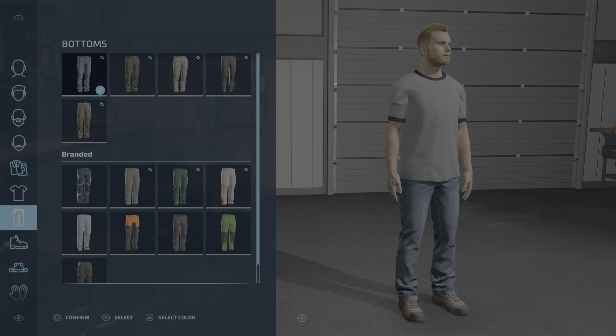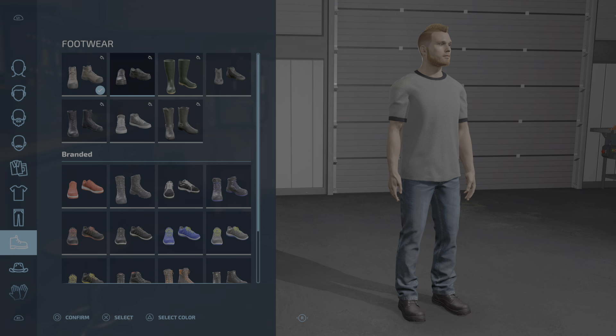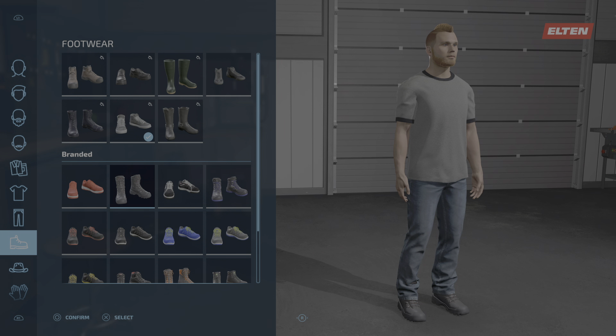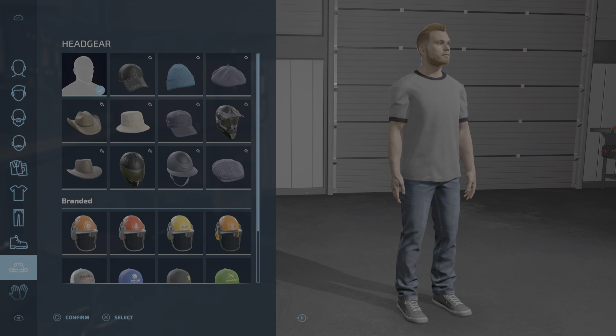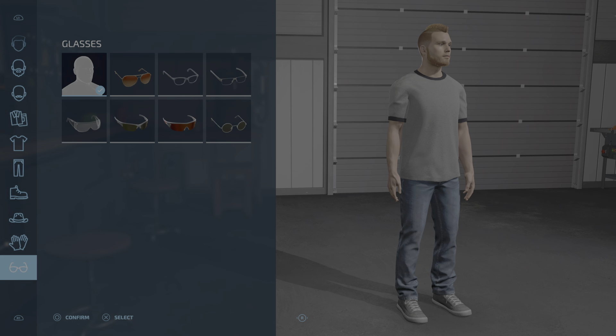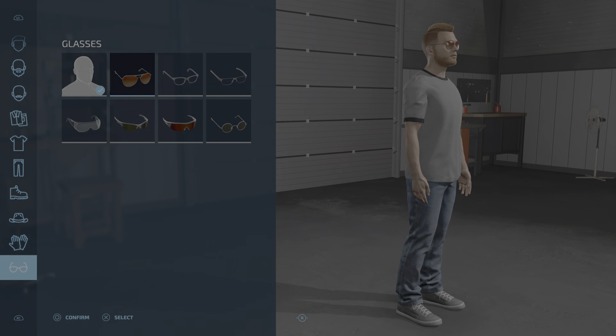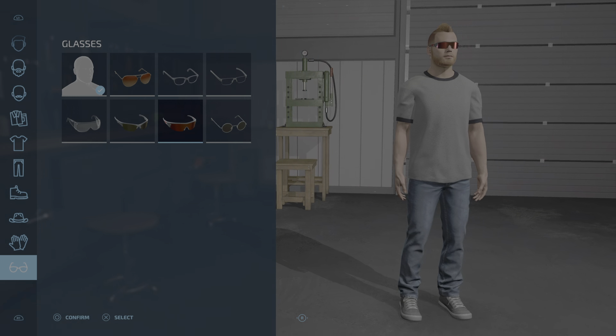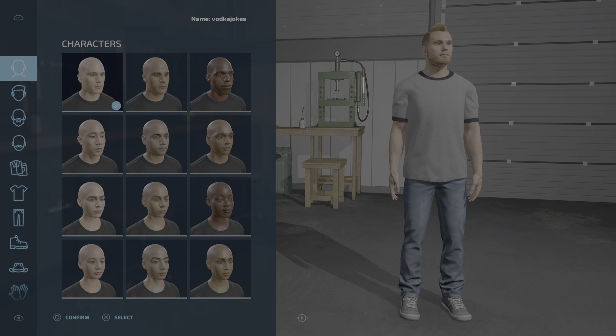We don't need a jacket, we'll keep the jeans. Got any trainers? Yeah, we've got trainers - got boots and stuff but we'll keep the trainers. We don't need a hat or gloves. You can have glasses - I'm the Terminator! You can have Johnny Cage's look or Bret Hart, whatever you want. So that's really cool - confirm with circle.